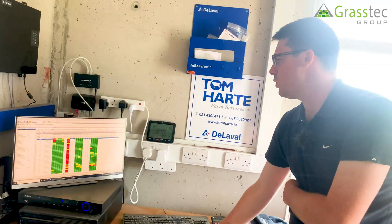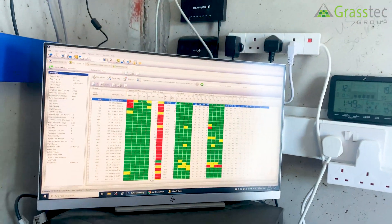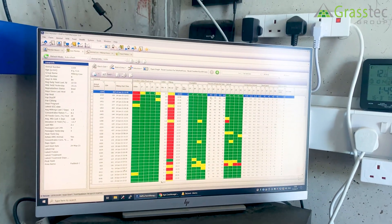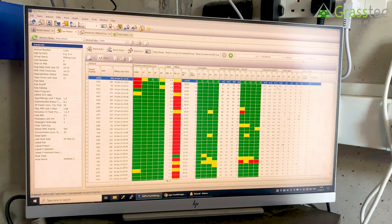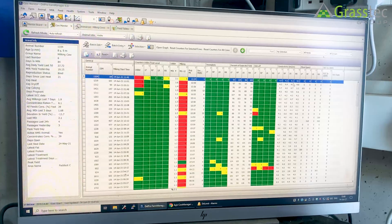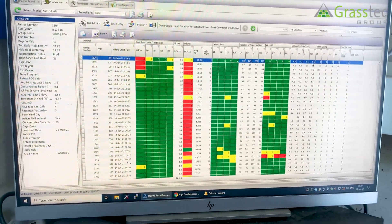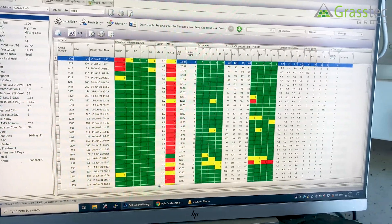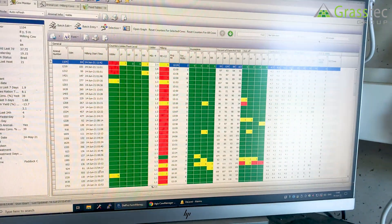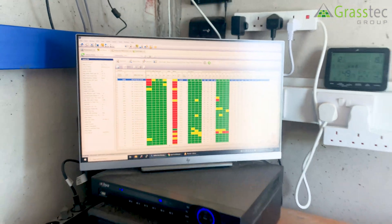The first thing you look at is the MDI index. Anything above 1.8, I start looking at individual information — the yield per quarter and the conductivity of the quarter. I drew a cow this morning; I got an alarm when she came into the robot. She had a conductivity of 5 in her right rear, so I drew her and she drew perfect. Anything with a conductivity above 5, we'll draw them. It's a very nice early warning system.